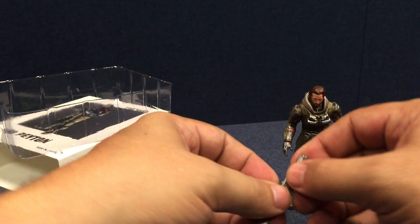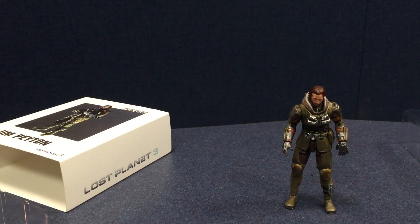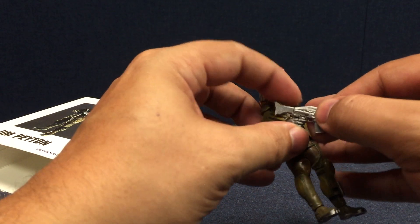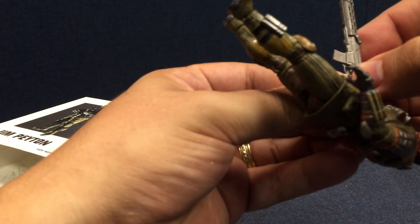He comes with what appears to be some kind of pulse rifle or shotgun — it's a shotgun. So he comes with a shotgun, which he can use to threaten Caleb for threatening his family.